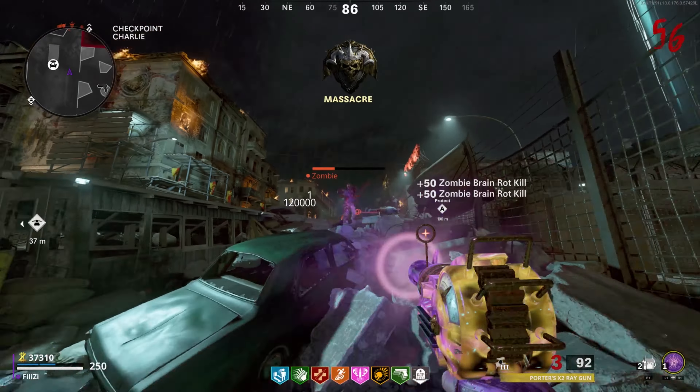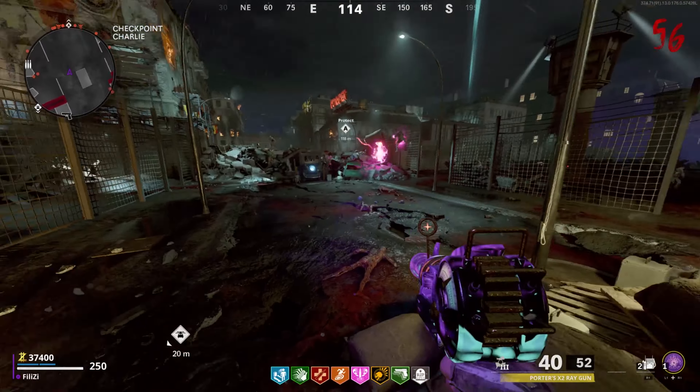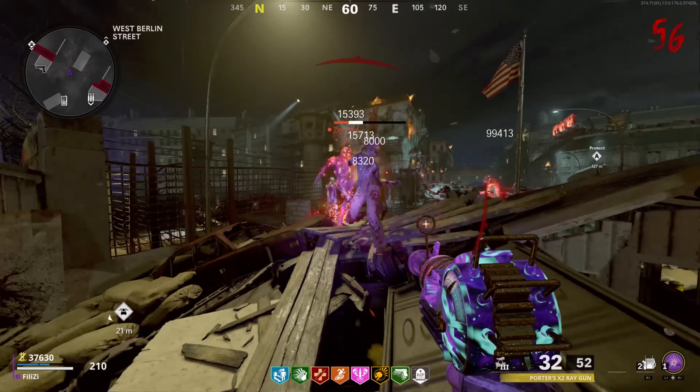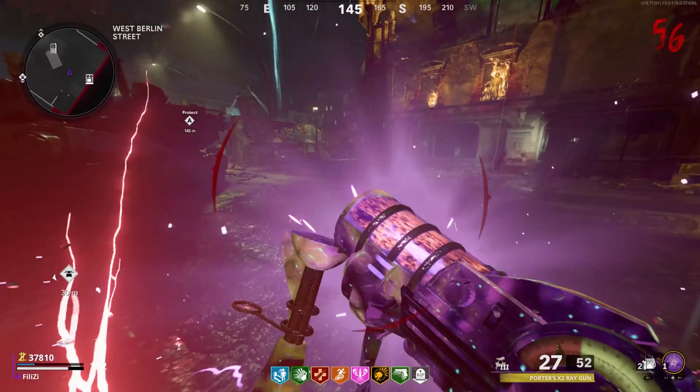The interesting thing about the CRBRS base version is its super fast fire rate, which makes zombies go down very fast. Both wonder weapons do drop off in damage on higher rounds, so combining them with the Ring of Fire makes everything much better. The fast fire rate versus the slow fire rate really does make a difference — even though the CRBRS takes more shots without headshots, its faster fire rate compensates, while the Ray Gun's slower fire rate is a noticeable disadvantage.